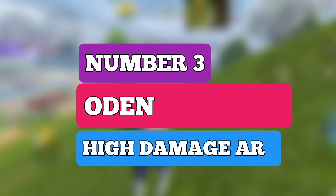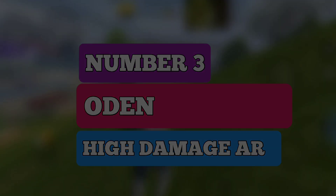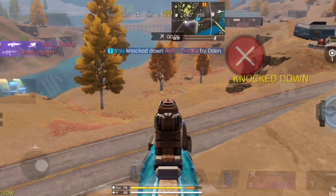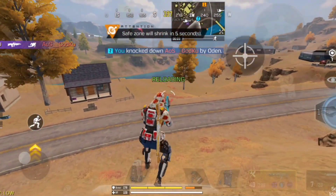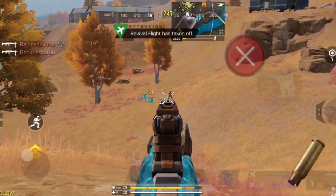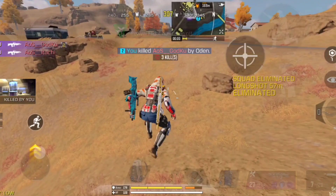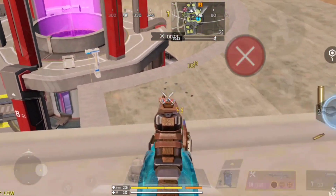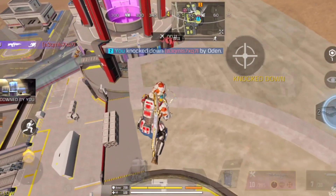Coming at number 3 spot, we have Odin. Odin is the most powerful weapon in the game, and after the range buff it has become insane in Battle Royale. At 10 meters range, the gun deals 72 damage to the head and 57 to the chest. At over 40 meters, it still gives 54 on head and 43 on chest, which is significantly impressive.